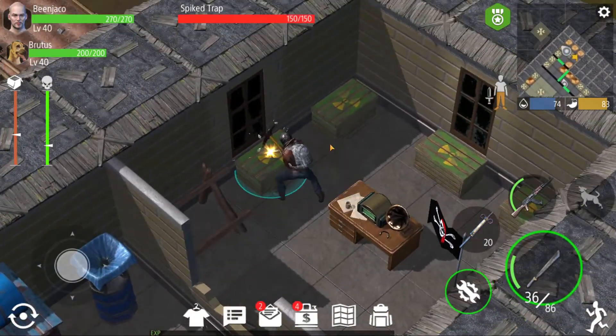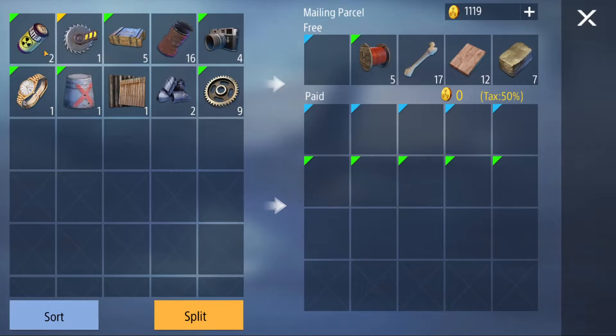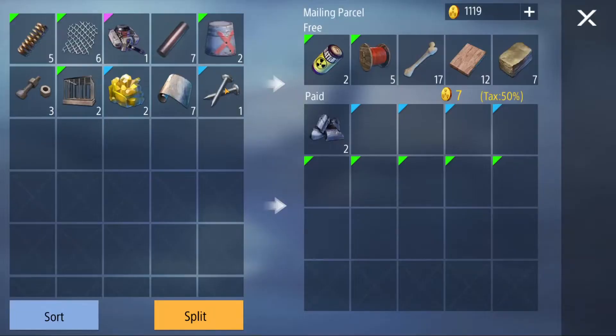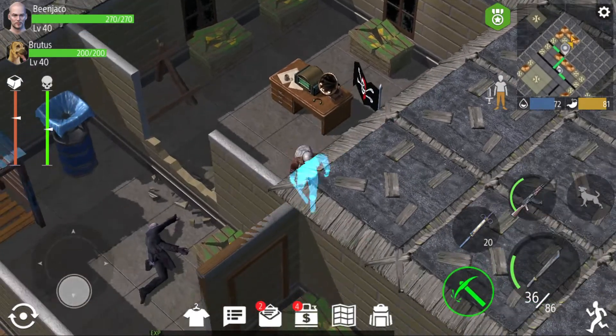Okay, at least there's a bunch of chests here. We'll probably leave his flag alone but maybe we'll have enough to make this worth it. Got some batteries. Still not really finding any of the sweet sweet goods - we have some nails here, we'll take those.